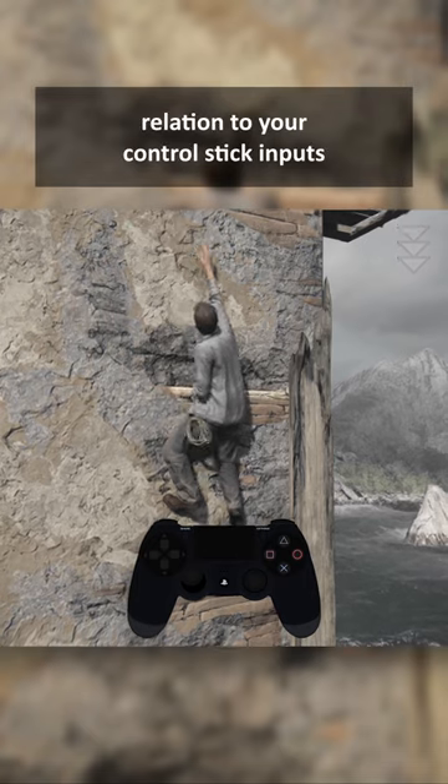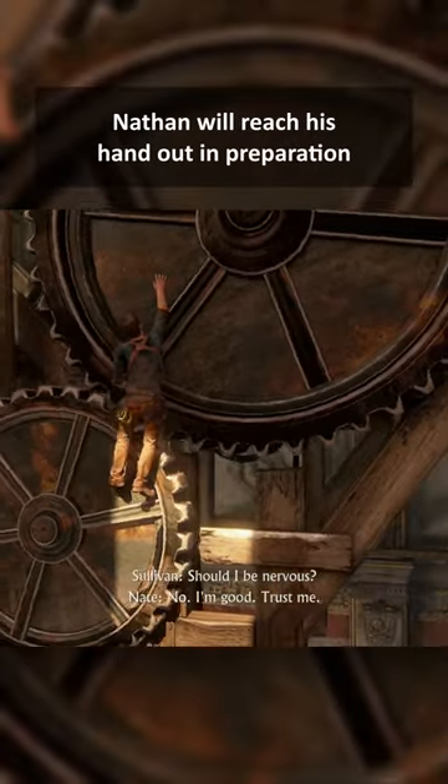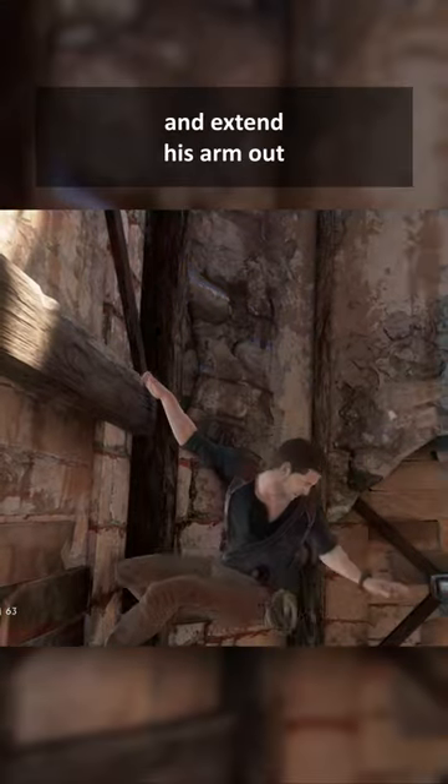Nathan's body will shift in relation to your control stick inputs. If you want to jump, Nathan will reach his hand out in preparation. If you want to jump away from the wall, he'll turn his body and extend his arm out.